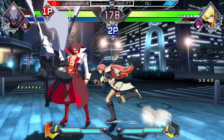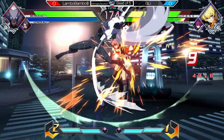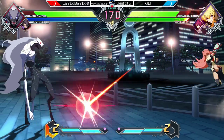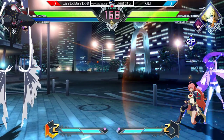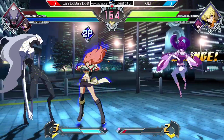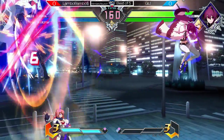He gets hit with the rusty nail but still gets a DP — Lambo gets it looking low for a good air conversion. Nice blocking so far from Glee. Goes in, cross burst trying to — oh, it switches out. Nice, he's trying to use the Yang pressure — nice command grab.